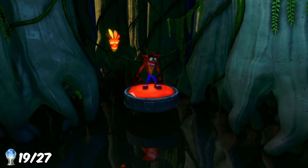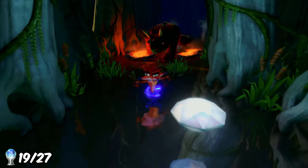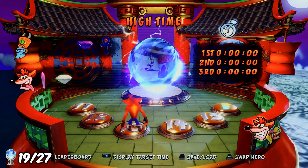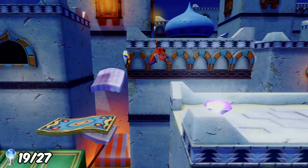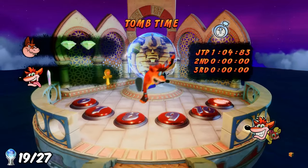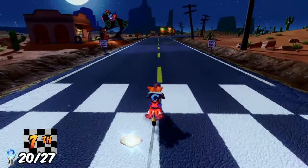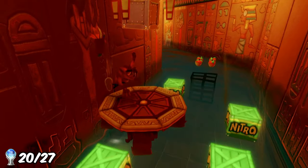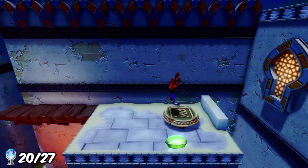Some levels have a second clear gem - in Boneyard, I had to go through the red gem path to get the second clear gem. In High Time, I had to earn the purple gem by completing the death route, then used the purple gem to collect both clear gems on Tomb Time, earning the trophy 'Leave No Gem Unturned' for 21 gems. Continuing on, I got the blue gem via Tomb Waiter's death route and the green gem via Flaming Passion's death route.